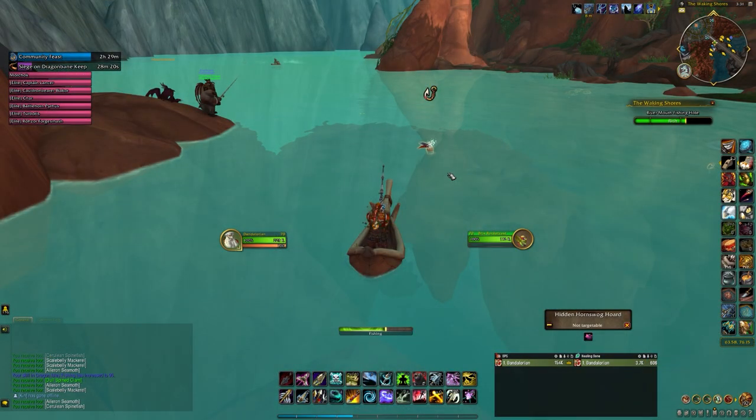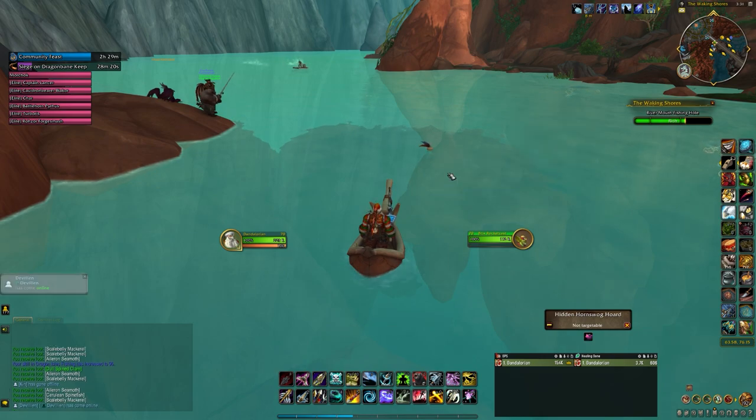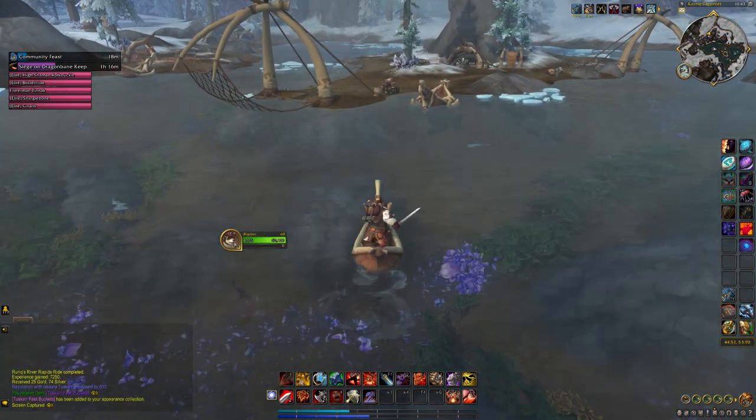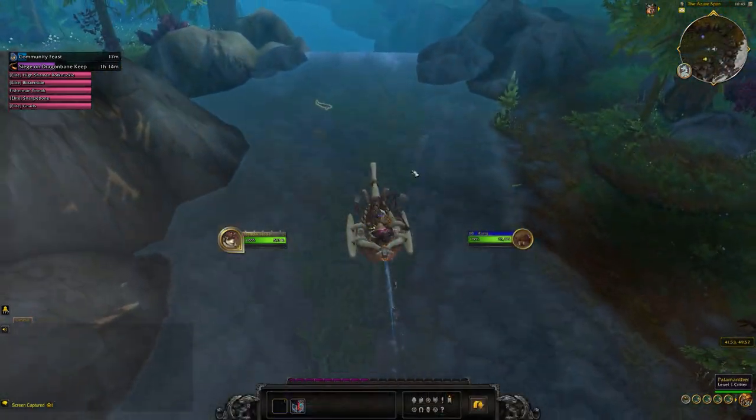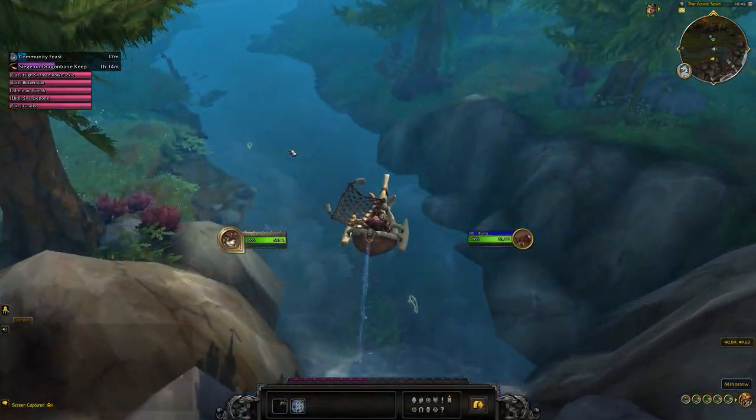The Tuscar Dinghy is pretty great — you can walk on water with it and fish from it. You can also press Spacebar to move faster with it, which is really cool. And there you go, that is the achievement River Rapids Wrangler and the Tuscar Dinghy toy.